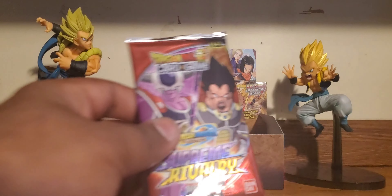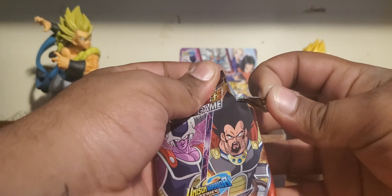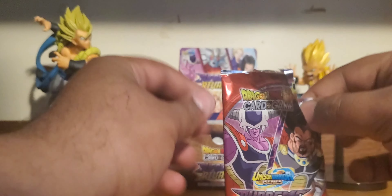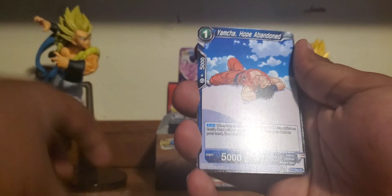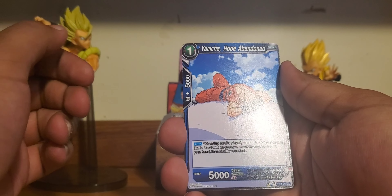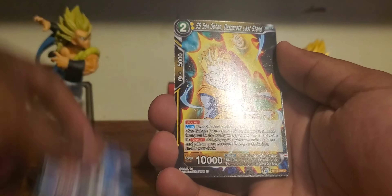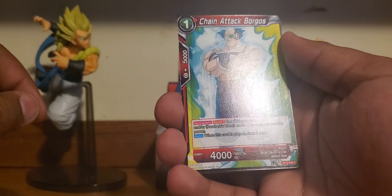Let's get right into the next King Cold and King Vegeta pack — I think my favorite pack, besides the Androids vs. Gohan one. We got Super Saiyan Broly Brawn Amplified, Yamcha Hope Abandoned — he does look like he has abandoned all hope — Son Goten Thwarting the Dark Empire, Super Saiyan Son Gohan Desperate Last Stand, Chain Attack Borgos.